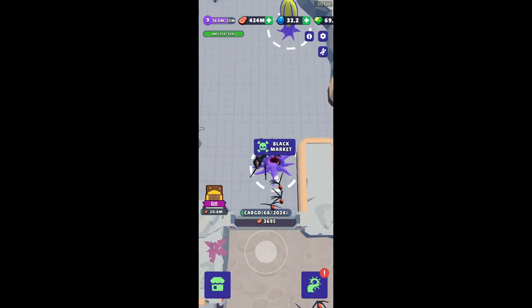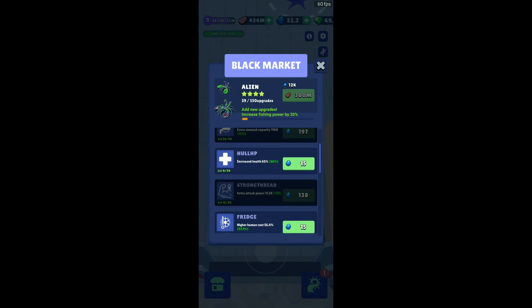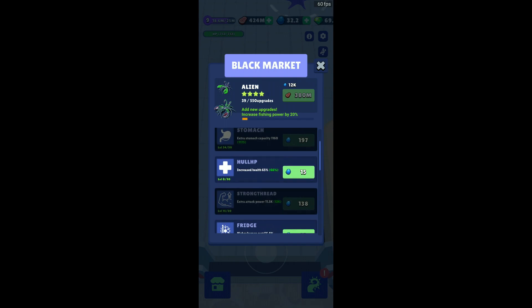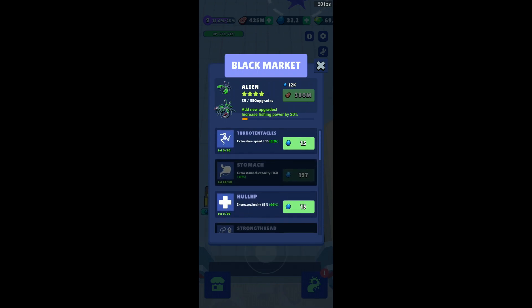Which upgrades to choose at the start: definitely go for extra attack power first. Forget higher human cost and stomach capacity for now — extra attack power is what you need so you can capture many humans. After that go for extra stomach capacity, then higher human cost, and fourth or fifth can be hull HP or alien speed — whichever feels good.